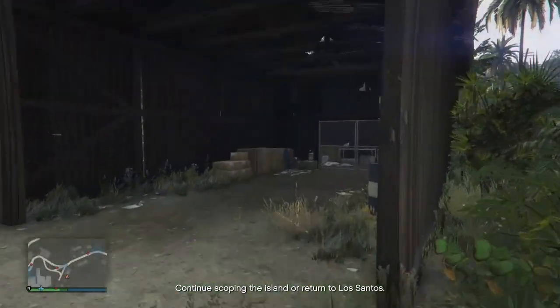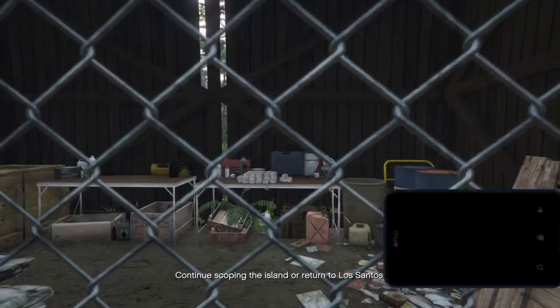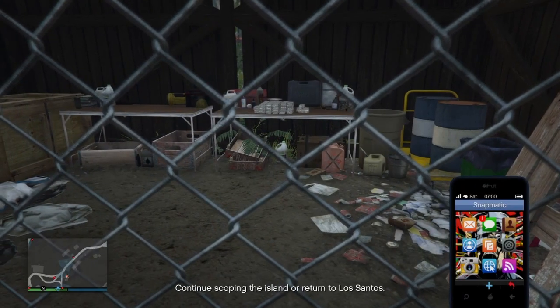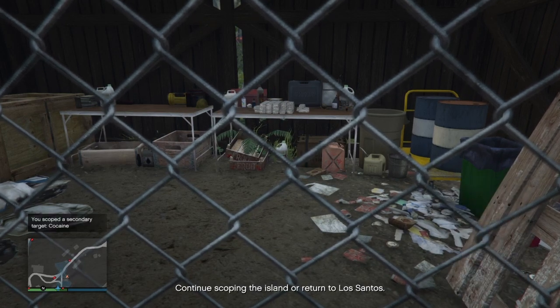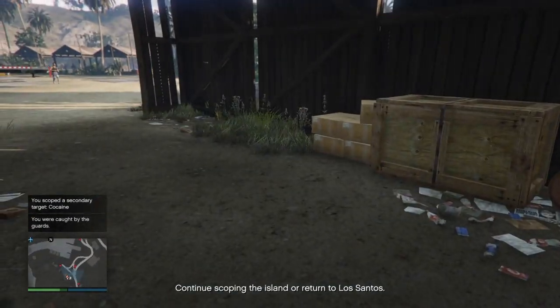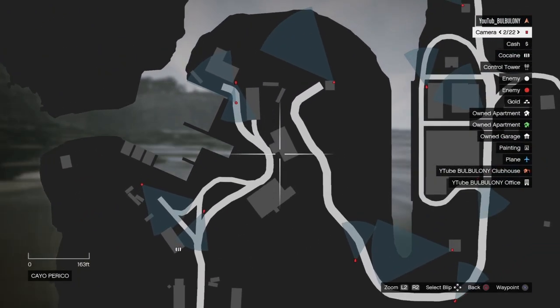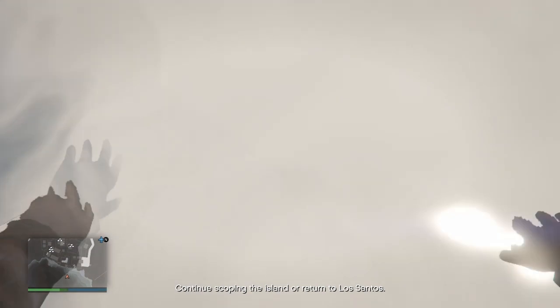Here you have two warehouses with a hundred K each. Go to the warehouse, take a picture of the money and send it to Pavel. This is how you gather Intel on the Cayo Perico island - one money place here, and another warehouse with another hundred K.